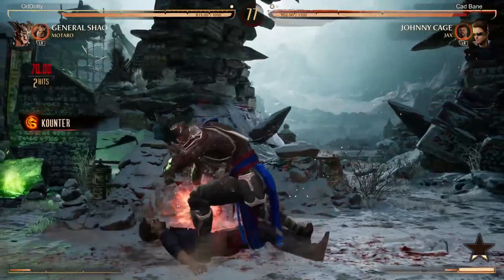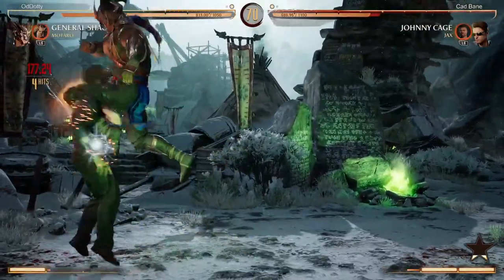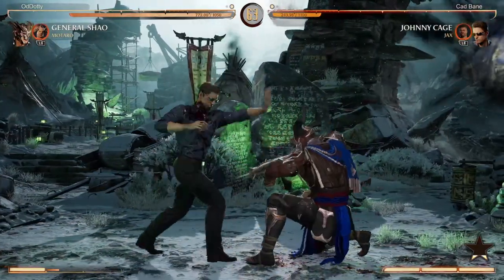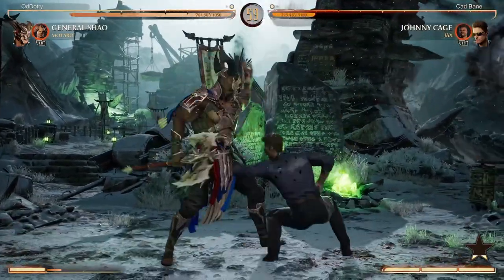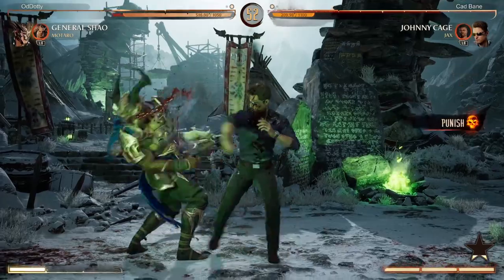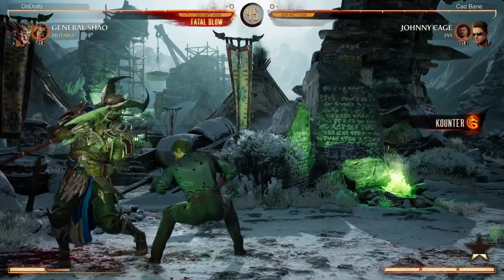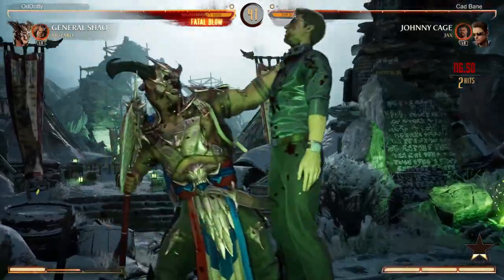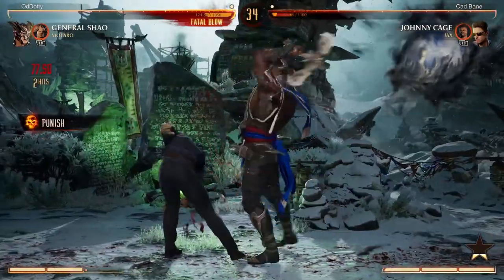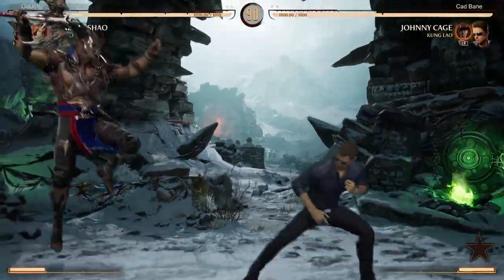I really need to start varying up my offense. Down one is plus 12, so you can jail your opponent with standing two, or standing one into standing two — a high into an overhead. You can't jail with back one because even though it's a mid it's 14 frames, so there's a two-frame gap. If they don't know about the gap though, you can still use it because the only option they have to get through it is an armored reversal — no character has a two-frame normal. But you can't really jail with back one.